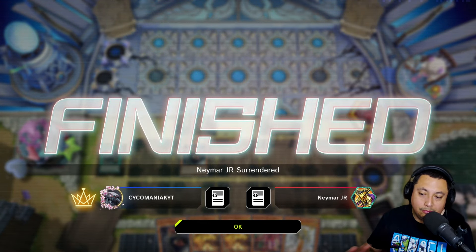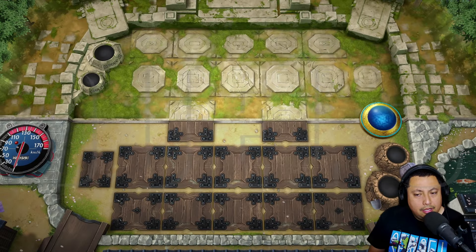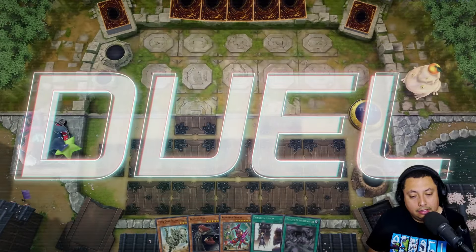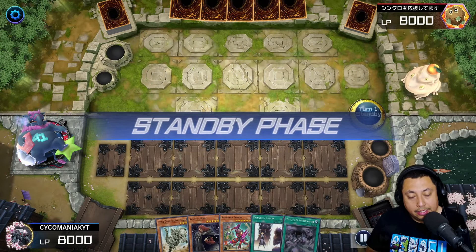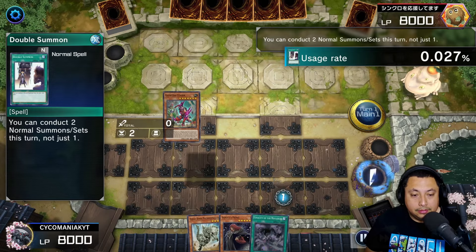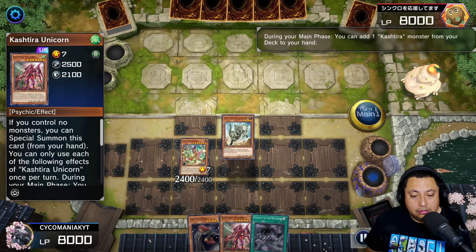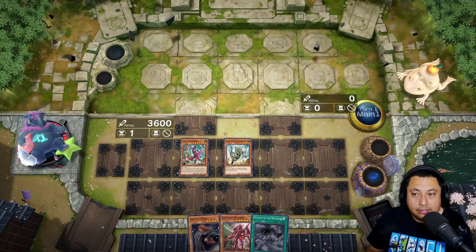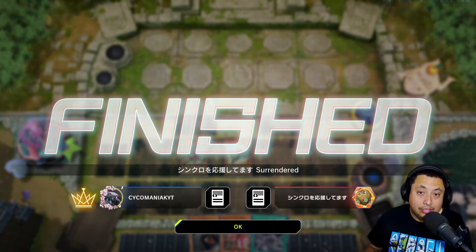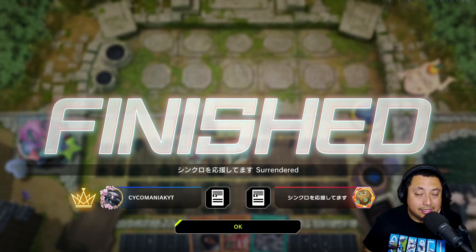For the third match, first again, and we got a pretty good hand. We use Double Summon, special Fenrir, get the Unicorn, normal summon Fossil Dyna, and just like that they surrender. We still get Vanity's Fiend out there to protect it — double no special summoning — but they said no thanks. Let's hop into the last match.